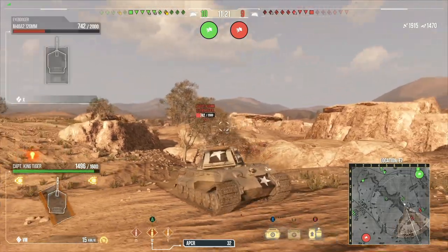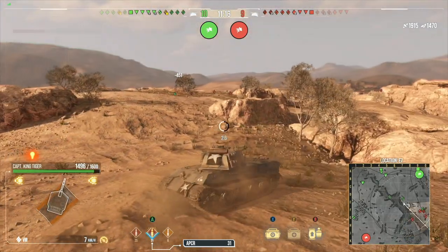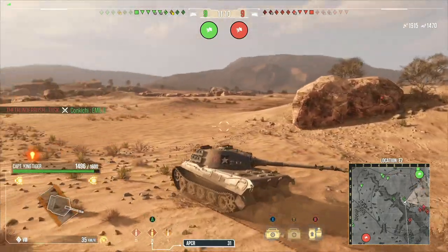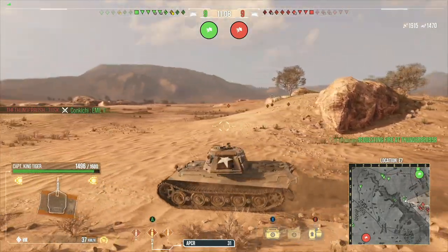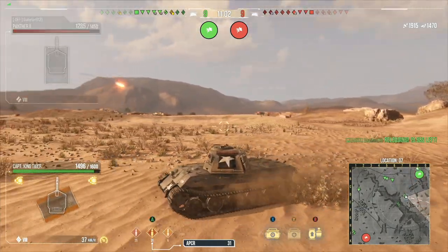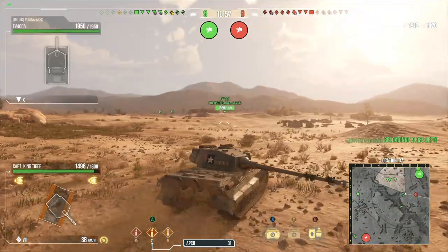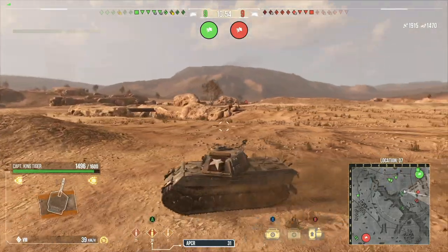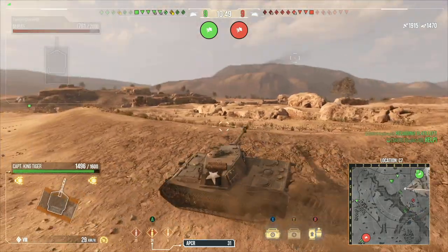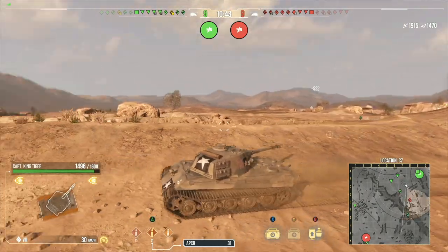I've noticed this quite a bit, and it surprised me to hear some people talking about it: if you want to lock your turret, hold R1 or RB with default settings on your controller. Hold down RB or R1 and you can lock your turret in place. That's something I didn't realize not a lot of people knew — this is coming from competitive play more than anything else, and it surprised me to know they didn't know how to lock their turret.